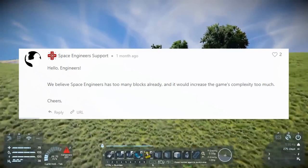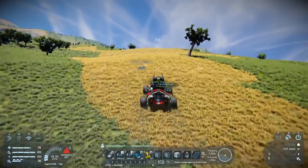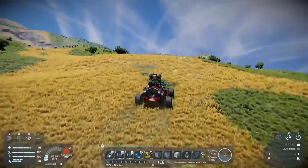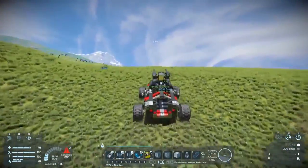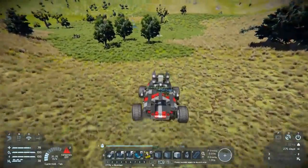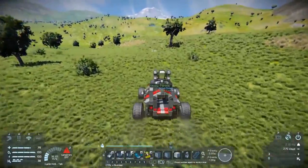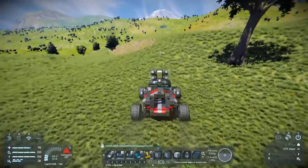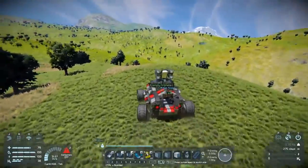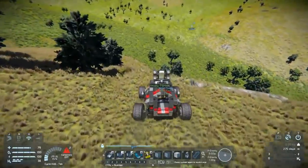Personally, I would disagree with this reply. Space Engineers in my mind does not have too many blocks. As a sandbox creative game where you're meant to build the ship you dream of, I think having more blocks only increases the creative output of the talented community behind the game. Regarding the complexity of the game, I'm not too sure this is accurate. When it comes to small ship glass, it's not the case of adding some brand new block that's never existed before, but simply expanding on a set of blocks which are already part of the game. I really don't think new players or even existing players would get confused with having a small ship variant of the large ship glass. I personally don't see this as confusing or complex, but that's just my own opinion.